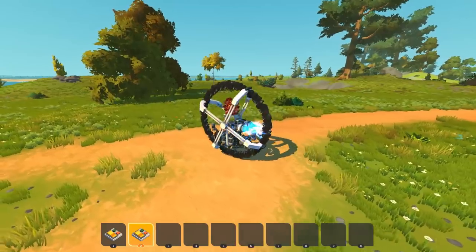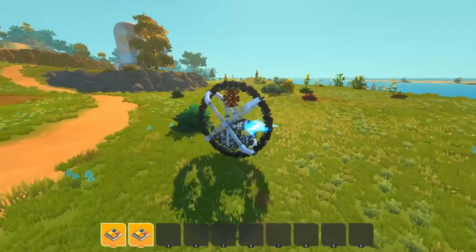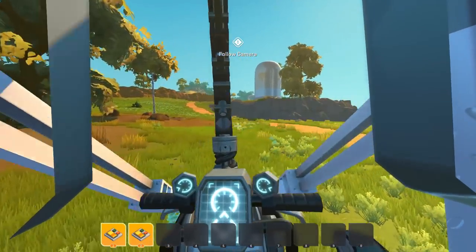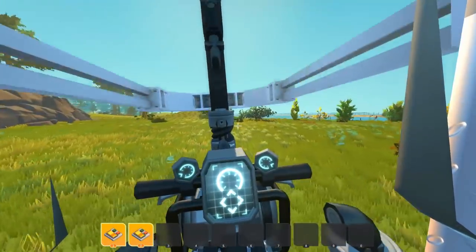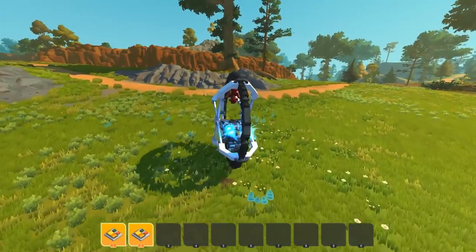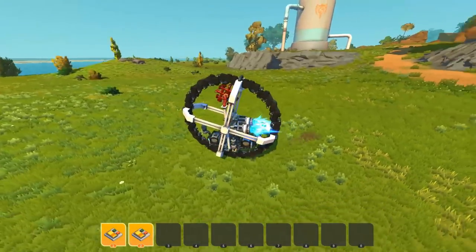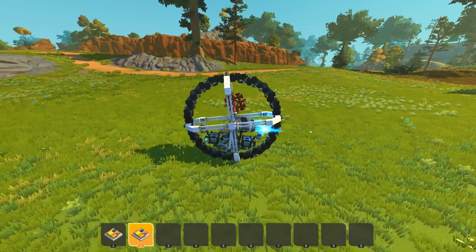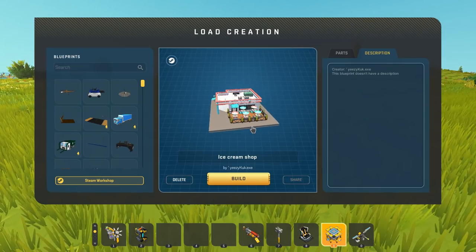Maybe we can go faster using both thrusters and the gear at the same time — let's try it. In first person with follow cam enabled, this thing is so weird but fun. It's extremely stabilized with some suspension glitches keeping it upright. I love the two different drive systems — you can go with the thrusters or just use the gear system.